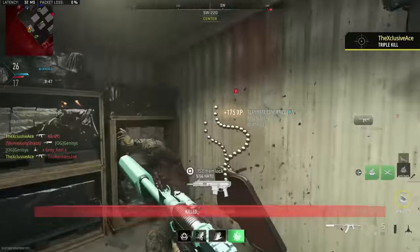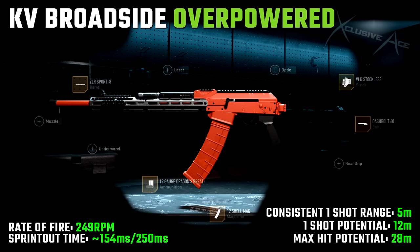Let's get into some excellent attachment combinations with the KV Broadside. The first one is my overpowered build, and the main thing making it overpowered is Dragon's Breath ammunition. On top of that we've got the ZLR Sport 8 barrel for the maximum range increase, and the 12-shell magazine — I know some people like using 25, but I feel it slows down movement speed way too much. We've also got the Dash Bolt 60 bolt for the faster rate of fire.